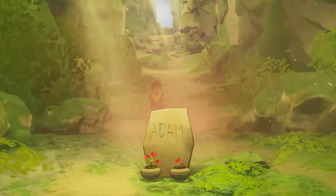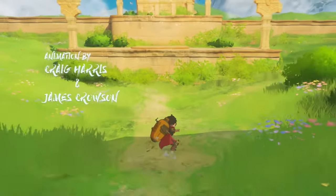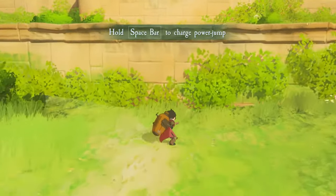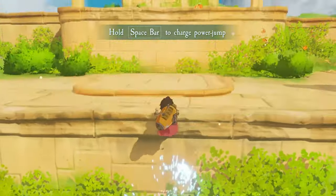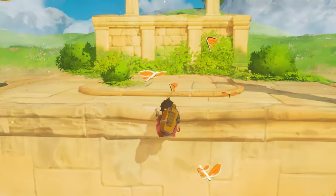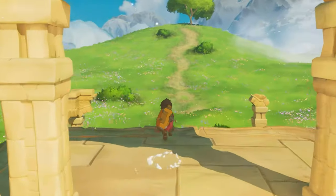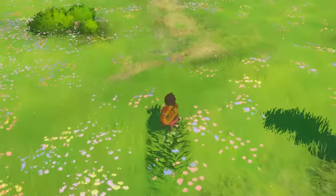At its core, Europa is a 3D platformer with a focus on movement. You'll be running, jumping, gliding, and occasionally solving puzzles, and when it works, it feels magical. The gliding mechanic, powered by energy pockets called Zephyr, lets you soar through the air with a sense of freedom that's genuinely exhilarating. There are moments when you'll string together jumps and glides, barely touching the ground, and it feels like flying.